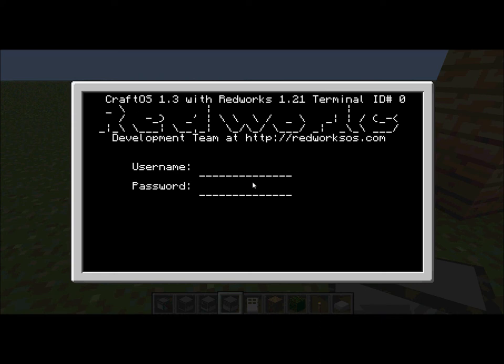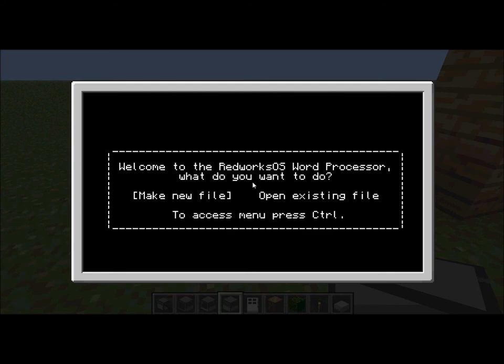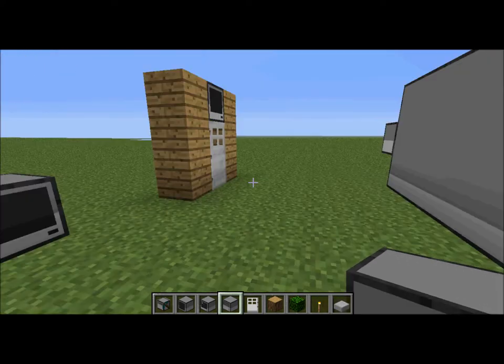Hard disks are pretty self-explanatory — you can craft disks and place them in the disk drive and store data on them. This program I'm showing you comes with RedWorks — it's called 'RedWord' and you can create a text document, type whatever you want in it, and save it, and it'll be there later when you come back. It's all really cool stuff.